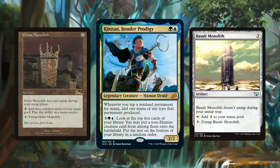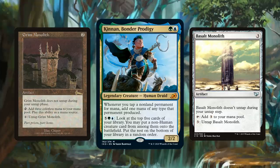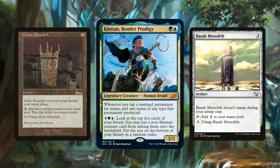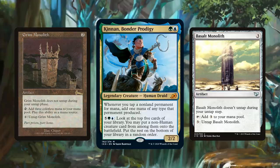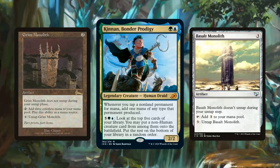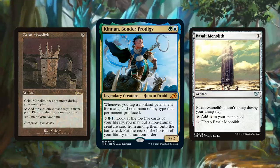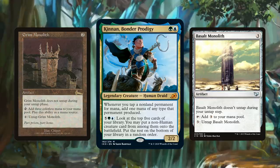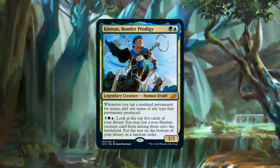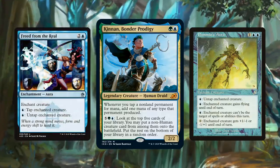Kinnan is basically ultimate value — a two-mana commander that makes all your non-land permanents tap for one additional mana. If you're running mana dorks like Llanowar Elves or Birds of Paradise, those become phenomenal, and same with mana rocks. It's so easy to combo and make infinite mana. Basalt Monolith taps for three mana and you pay three to untap, but now with Kinnan it taps for four mana, so you have one mana floating each time you untap it — that's infinite colorless mana. Grim Monolith does the same thing.